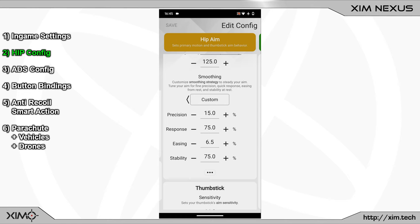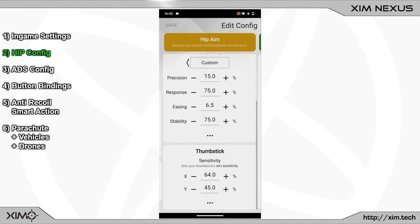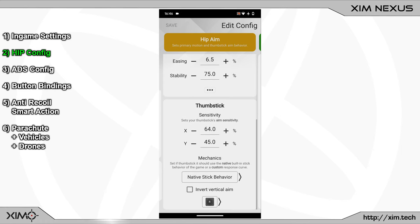At the bottom you can adjust your stick sensitivity. I am using a value of 64 and 45 — again, please use your own preferred sensitivity. My configuration tutorial works with all stick sensitivities. In the advanced settings of the stick sensitivity I have chosen the native stick behavior. If you use custom stick curves in other game configurations, I recommend using the same curve here as well.